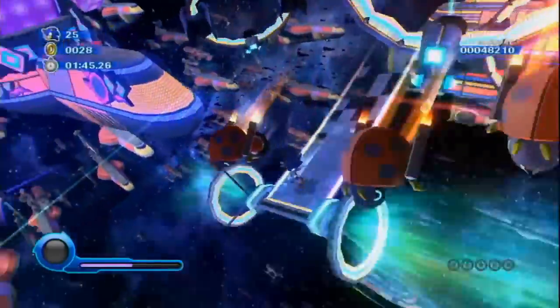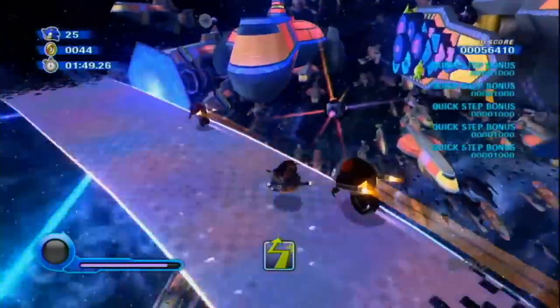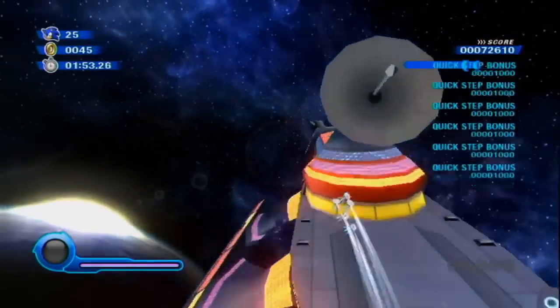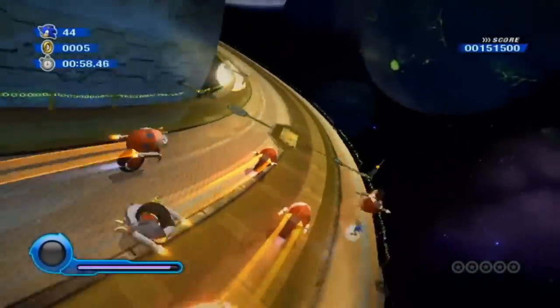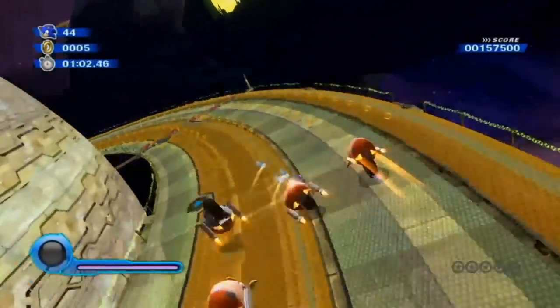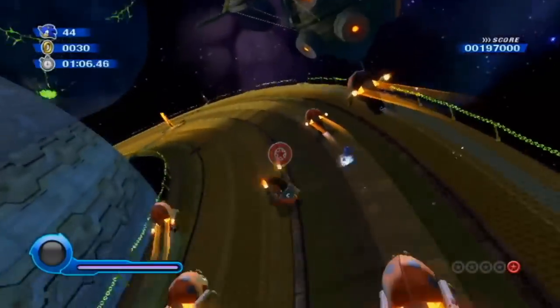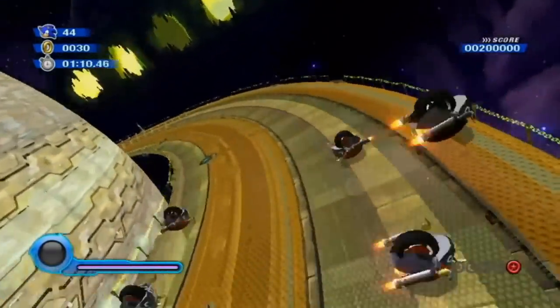Sonic Colors was the first game to truly upgrade the Motobugs. Their design was made to look sleeker and their speed was drastically increased, which allowed them to actually keep pace with Sonic. If they were able to run into him from behind, he would take damage. They were still simple to destroy though — all he had to do was quick step into the badniks to wipe them out. However, there was another Motobug that was much larger in size, and it must have had a hive mind, since destroying it would also cause the other Motobugs to blow up.